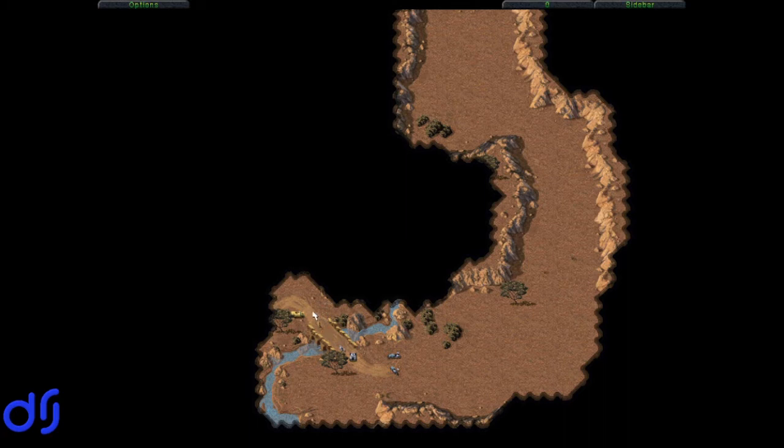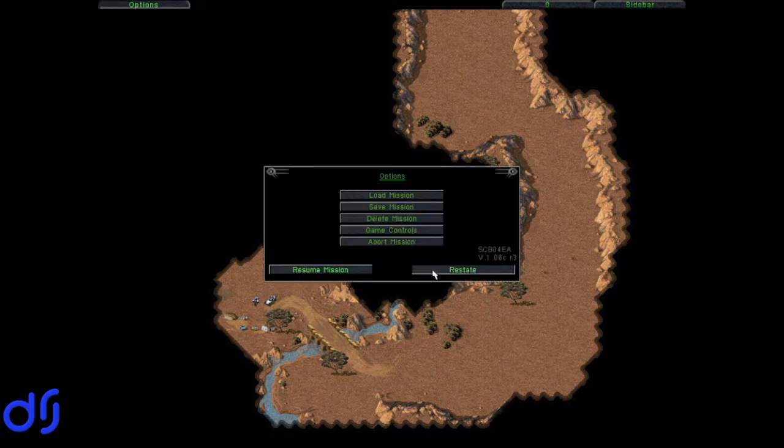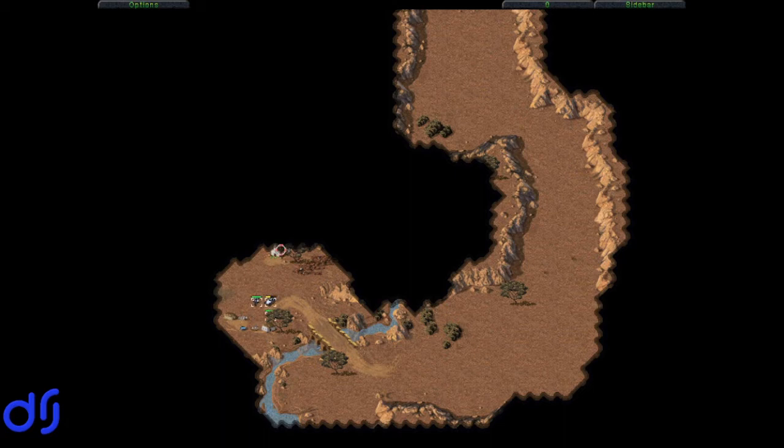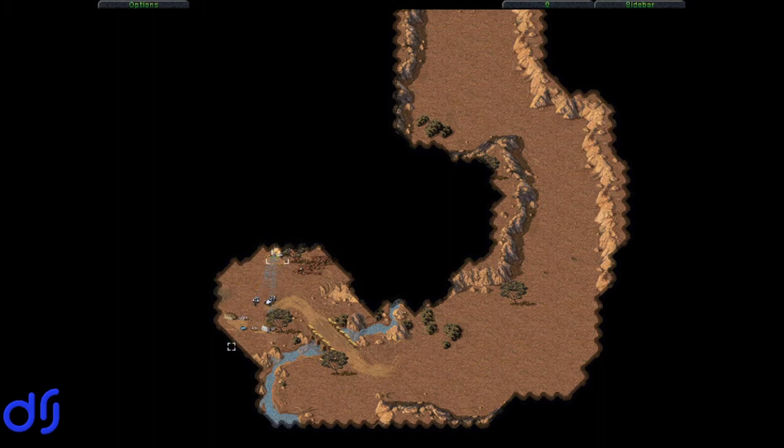We are getting absolutely wrecked. This is going quite poorly for us. It's looking like we might not complete this mission on the first try, given that we have almost no units left. Here is the village that GDI is trying to evacuate. If we check our mission objectives: intercept the convoy and destroy it. So it is imperative that the villagers be totally destroyed. Let's increase the game speed a bit so we don't have to spend forever watching our forces attacking these buildings.